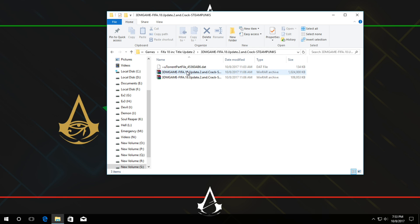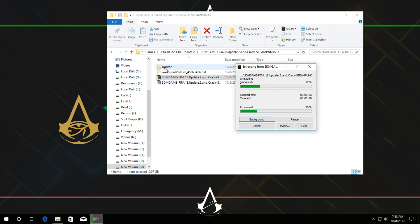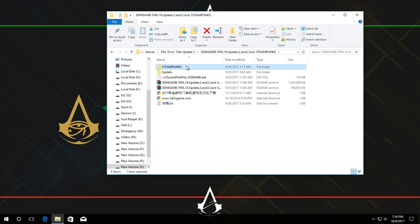Now you can extract the update. Inside, you will see an update folder containing all the update files. There are also some Chinese files, but you do not need those. Just use the update files: copy and paste them into your game directory and apply the latest cracked file.